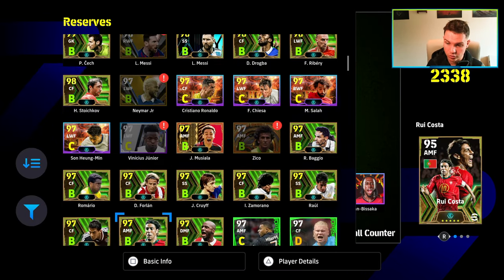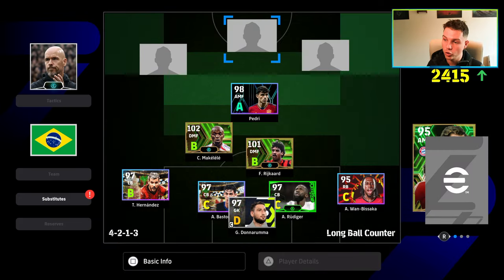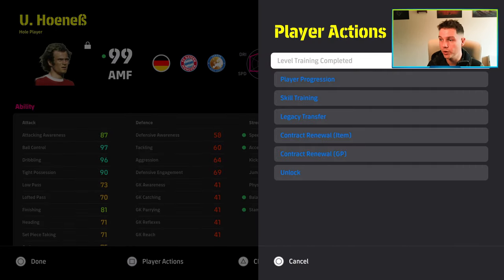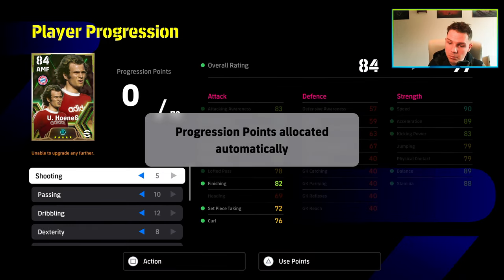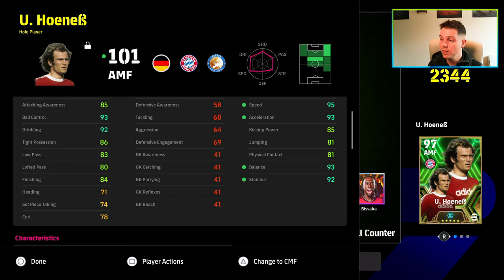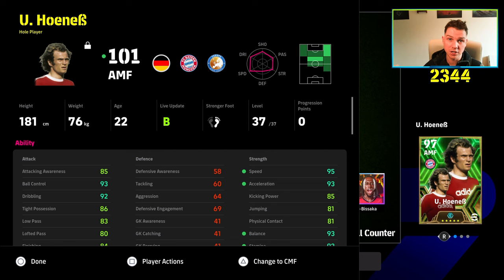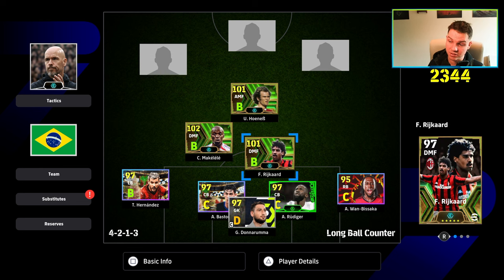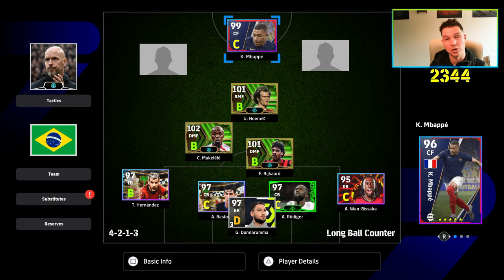Auto-allocating points can result in a card with 84 finishing that you never shoot with — completely wasted stats. Some cards have high finishing by default but if you don't shoot, those points should go elsewhere. That covers attacking midfielders, full backs, and the rest of the CMFs and DMFs. Now for outright wingers and forwards — the most important positions in the game in my opinion. You need to find a focal point you're good at and be able to score goals with.